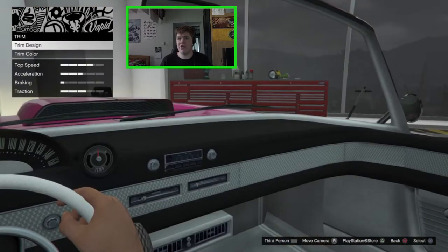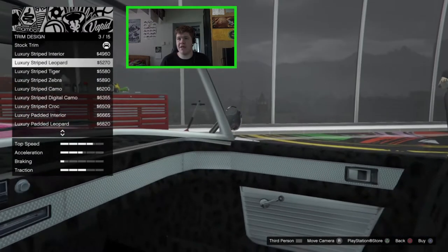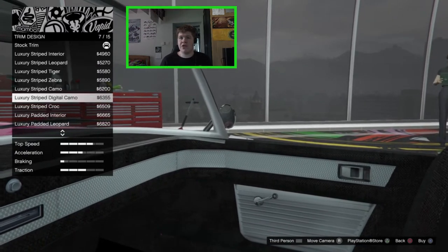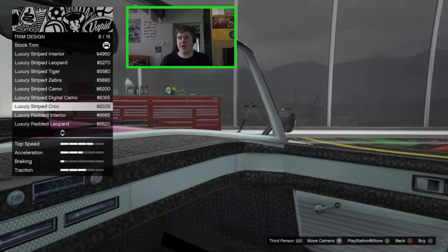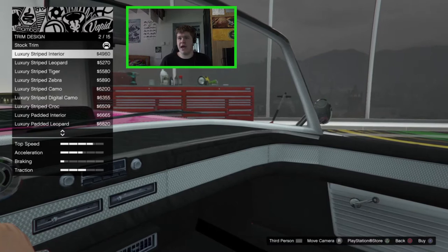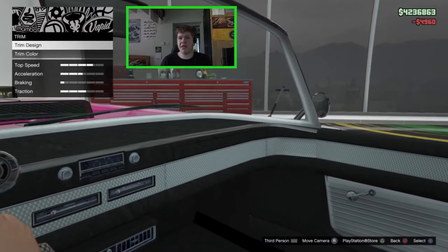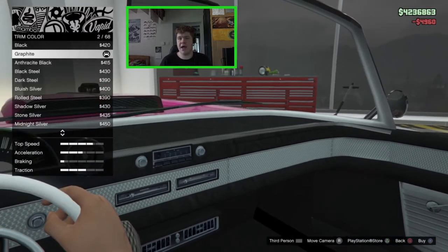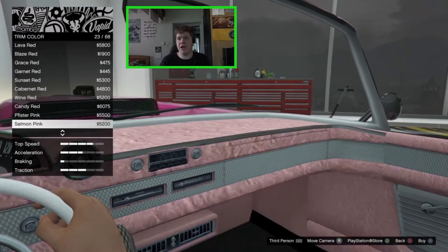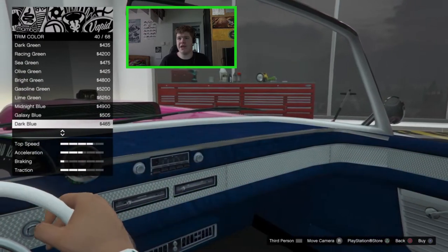For the interior, we can change up the trim — luxury striped, leopard, tiger, zebra, camo, digital camo, crocodile, luxury padded, and more. I like just the luxury striped interior. I'm thinking I'll go blue on the exterior, so I might go for a blue on the interior as well — just a dark blue like that.